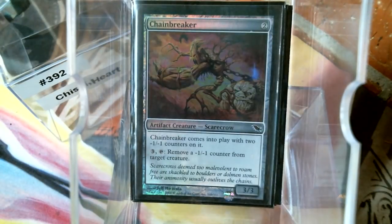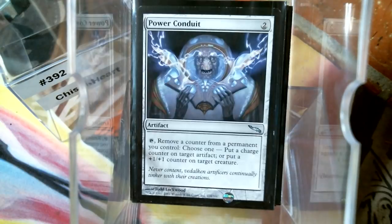We've got the Chain Breaker and of course Power Conduit to move around counters. By the way, removing a minus one/minus one counter and putting a plus one/plus one counter on something — this seems very good.